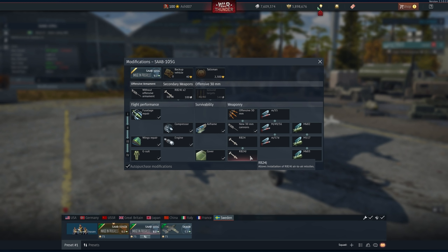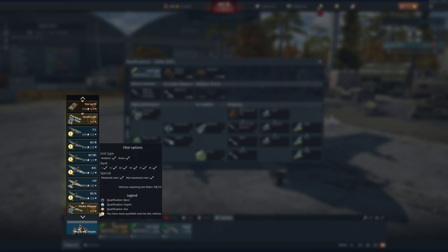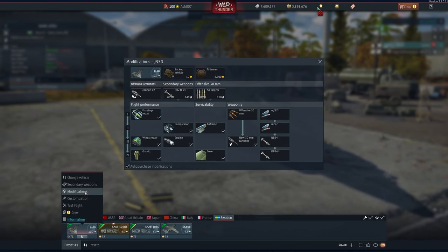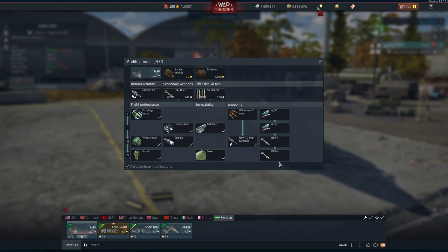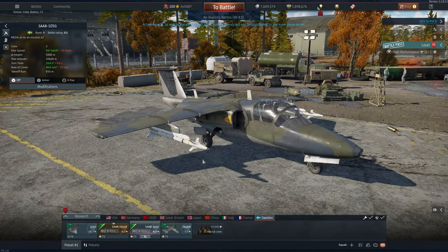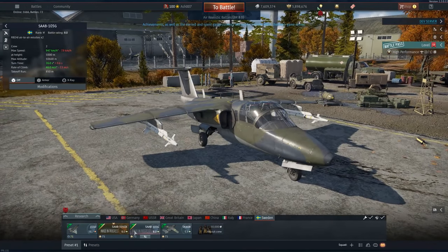Let's go to the modifications and I'll show you something. This thing — do not adjust your headsets — has RB-24Js. These are the same missiles used on the Draken. Let's double-check that live right now. The J35 Draken is at Rank 10.7 — and yes, exactly the same missiles as the Draken at 10.7, except this thing gets four of them rather than two. And this thing is battle rating 8.0.